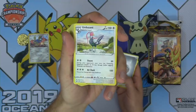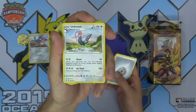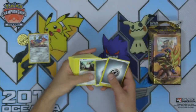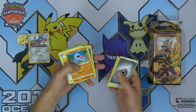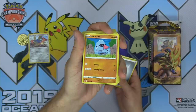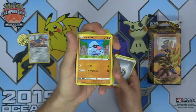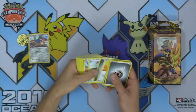Unfezant's got an attack — Daunt: during your opponent's next turn the defending Pokemon's attacks do 50 less damage — and Air Slash: three energy for 150 damage. Great for a theme deck — some really high damage output for energy cost ratio there. Nosepass has completely colorless attack costs, 10 damage for Tackle, and three energy Rolling Tackle.